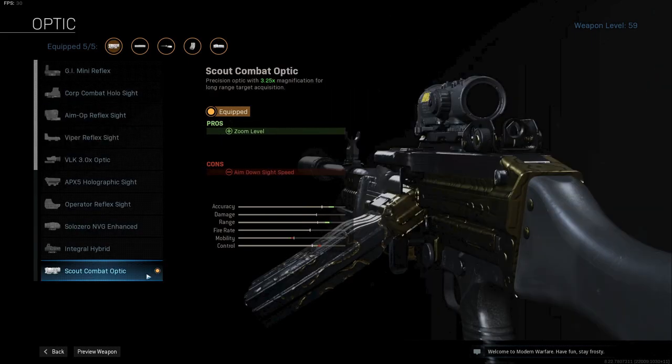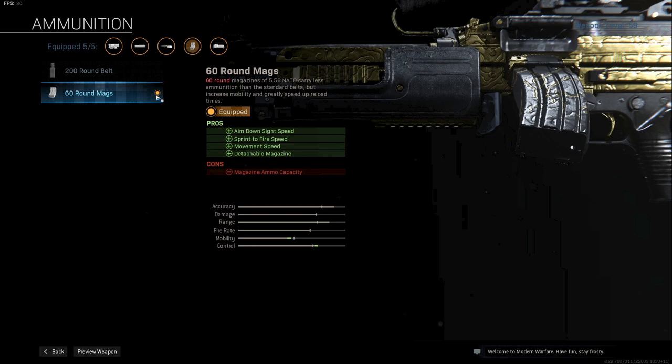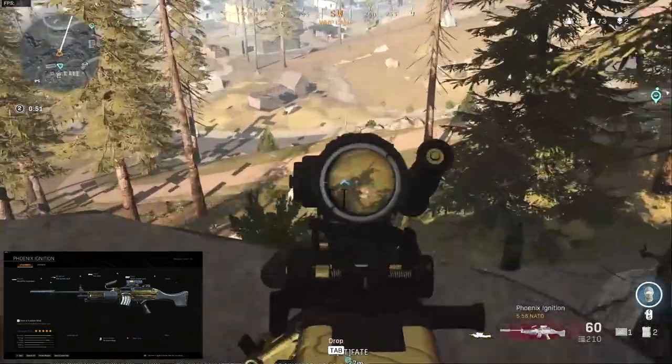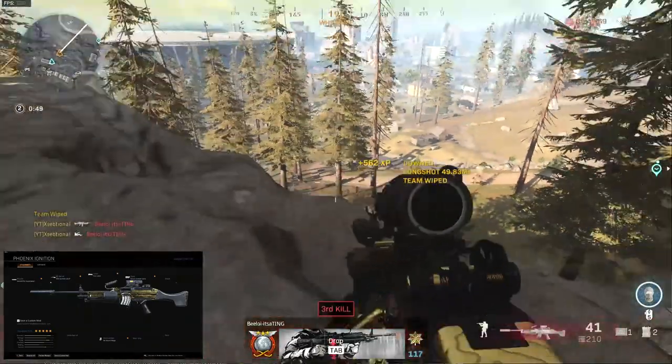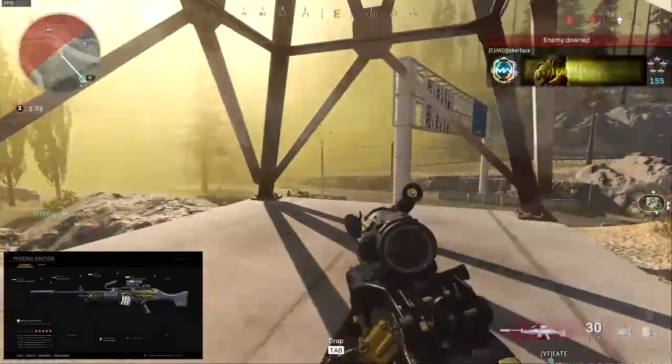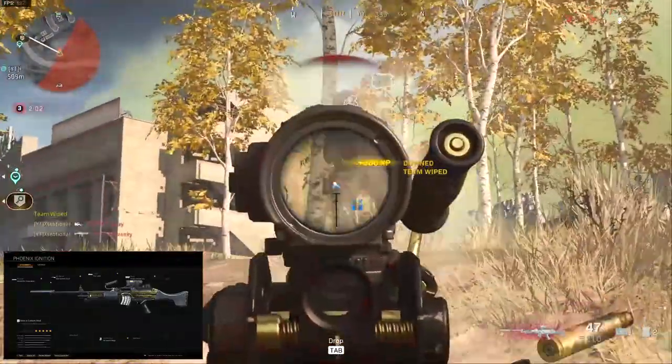Next up, the previously mentioned Scout Combat Optic — try this one yourself and be amazed by how well this scope performs and feels. And finally, the attachment that turns the MK9 into an AR: the D60 round mags. This combination of attachments on the MK9 Bruin makes it S-tier and in my opinion at the moment the best weapon in Warzone. If you disagree, let me know in the comments which gun you believe is the best and explain why. And now let's go into the game I had with this exact MK9 Bruin class setup — I hope you enjoy.